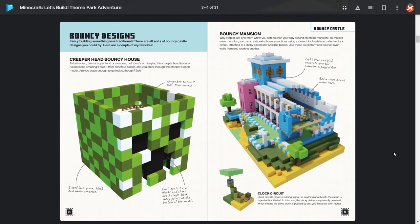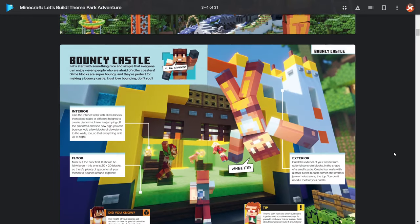There are more designs the book gives you — you can use a creeper head or a bouncy mansion — but I'm going to be going with the design from the picture, which is a little bit harder. I do like the design, so let's jump into Minecraft and see what I can come up with.